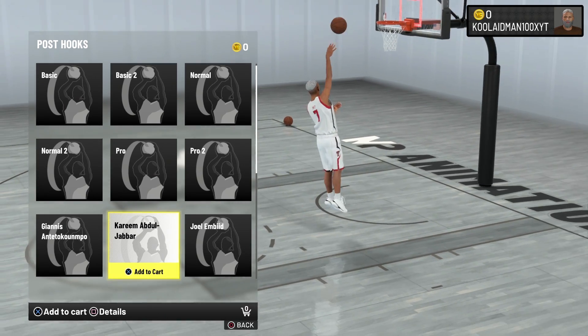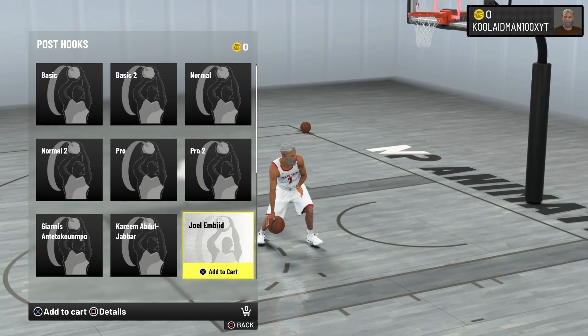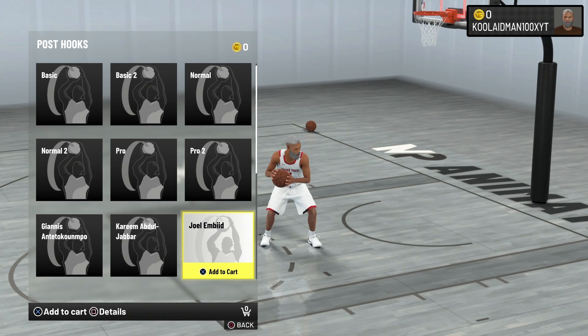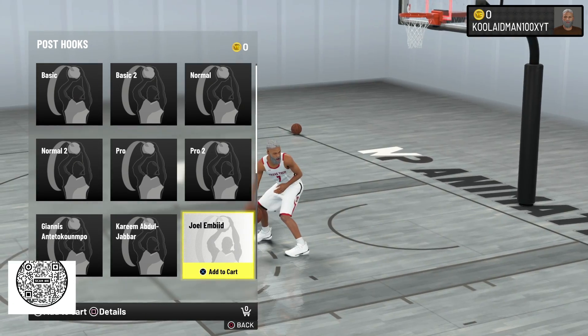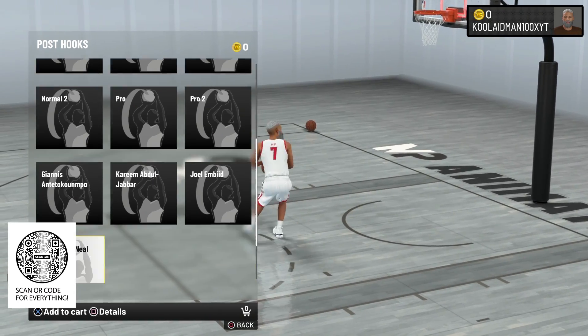Kareem pretty much has the best hook shot in the game — if you know the shot well, you don't really have to worry. Next is Joe and Bead, which are pretty much the same as Basic 1 and 2. Bead releases very fast for a big guy, so you can definitely utilize him.